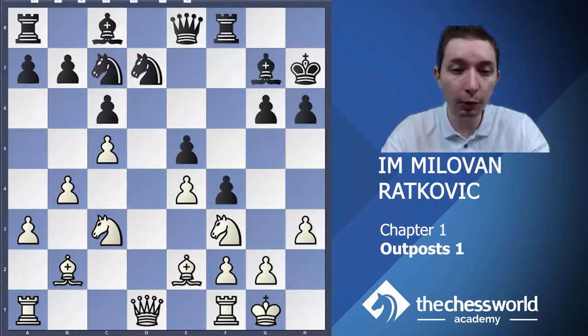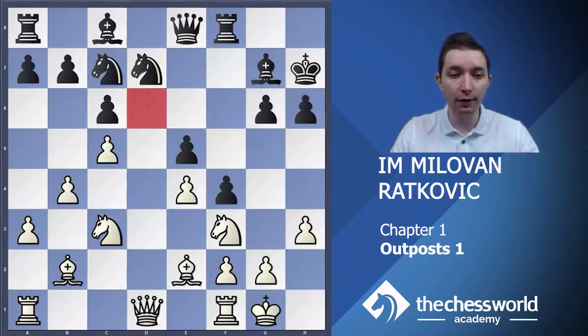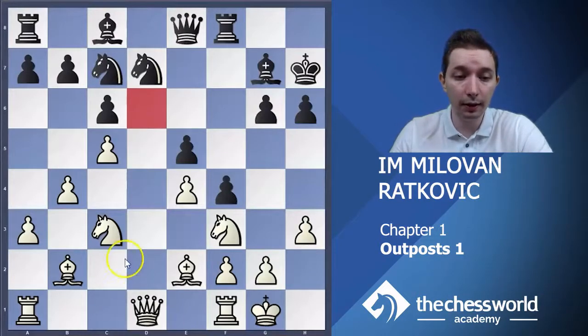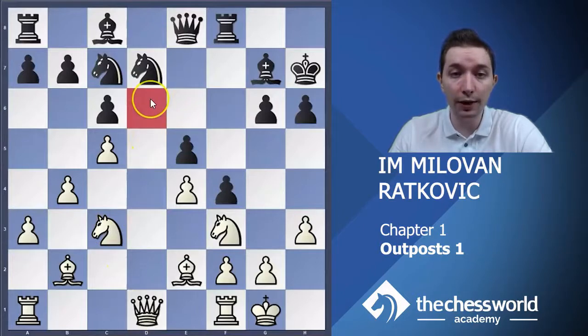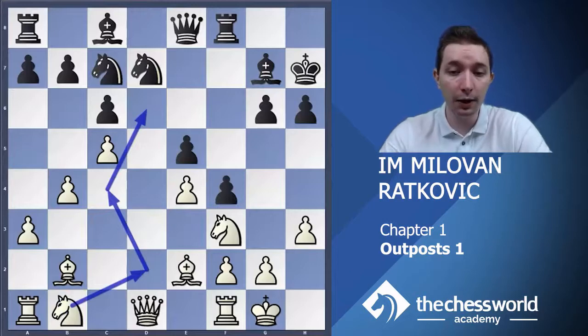You probably already noticed what is the weakest square in black's position — what is the hole in black's position. It is the d6 square. It would be fantastic if we could bring the c3 knight to this square. And it is possible to do that — Grandmaster Piquet did that by playing knight b1, bringing his knight via d2 and c4 to the outpost on d6.